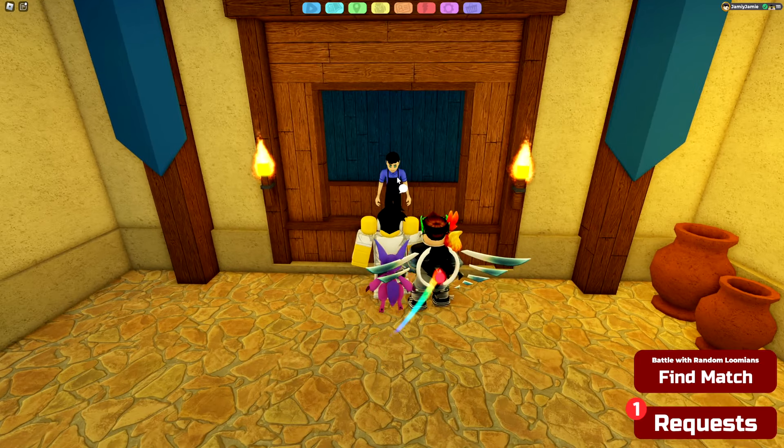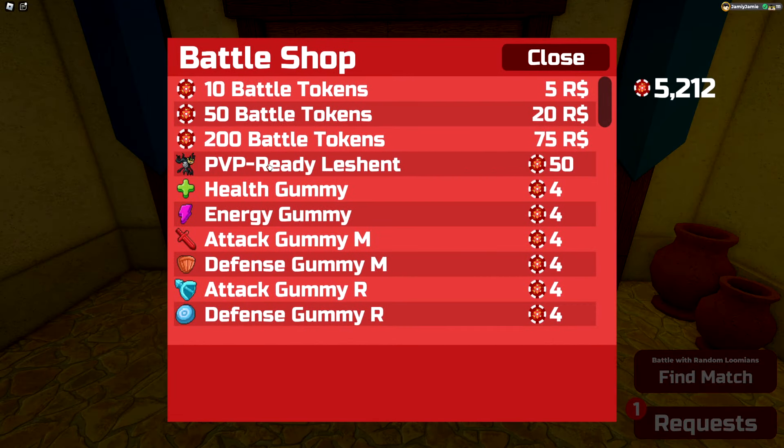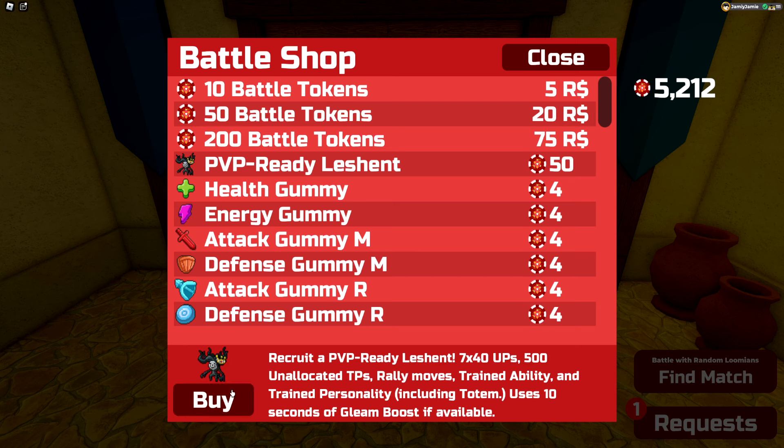With the new Random Battles game mode update we also got a brand new Le Shent skin. You can buy it from the Battle Colosseum shop for 50 battle tokens each.